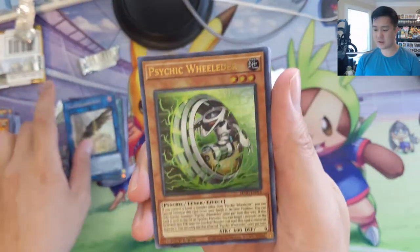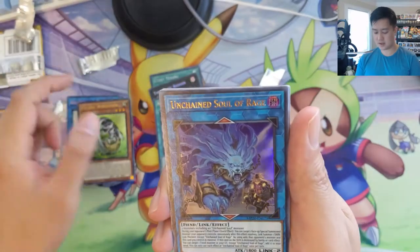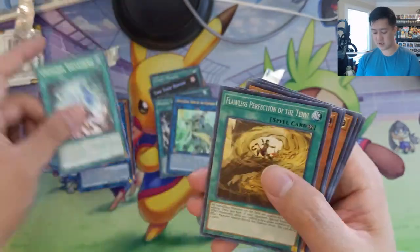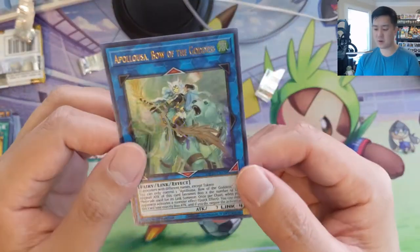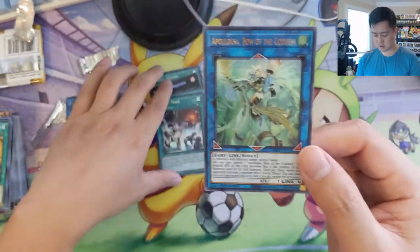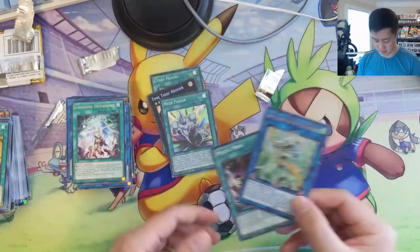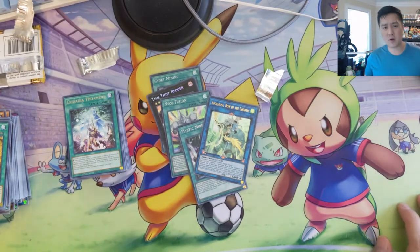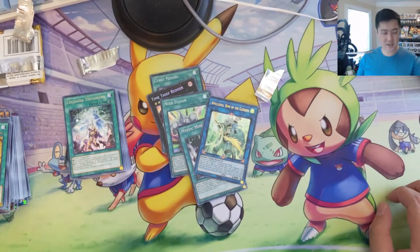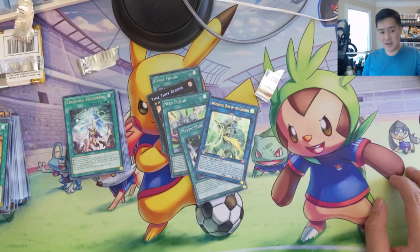Also a secret rare, and Unchained Soul of Rage, Predaplant Testament. So we did hit one of the cards we were looking for — Mystic Mine is pretty cool, though it's a downgrade to ultra rare. But that's fine — Mystic Mine and some other cool stuff as well. Thanks for watching, and thanks for all the support on YouTube, Twitch, and Patreon. Shoutout to everyone in the Discord.